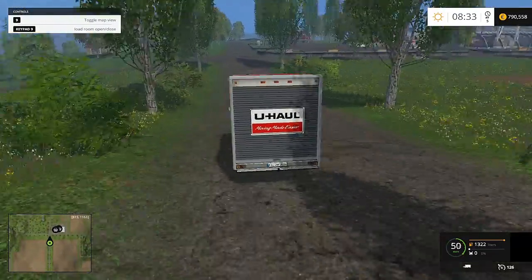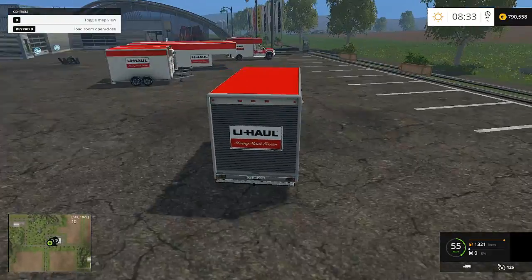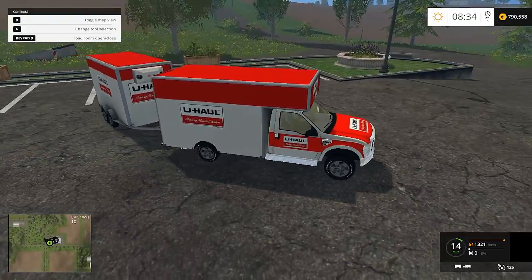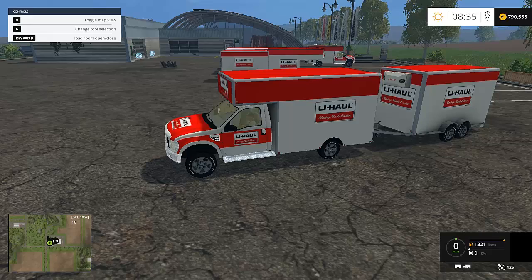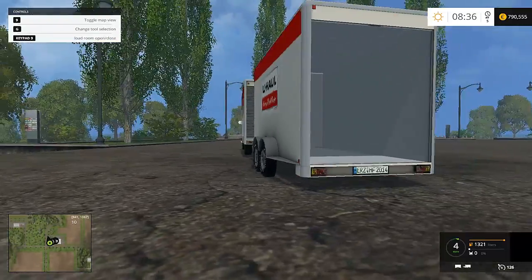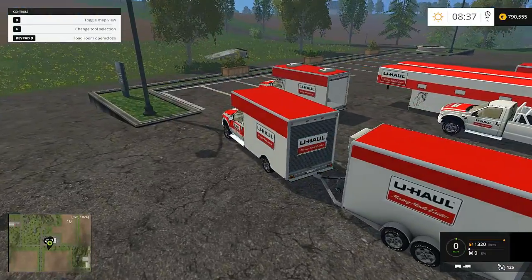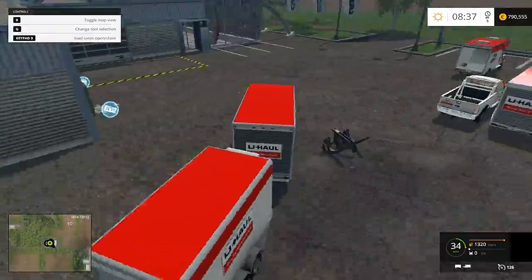'Moving Made Easier' — that's a good slogan right there. I'm going to go ahead and hook up to this bumper pull. There are two versions just like the trucks — one has a refrigerator cooler on it. You've got to click it twice to get it open. I wish there were ramps that would come down like how regular U-Haul trucks have ramps, but this is really cool. I have a placeable ramp over there so we can go load something up.